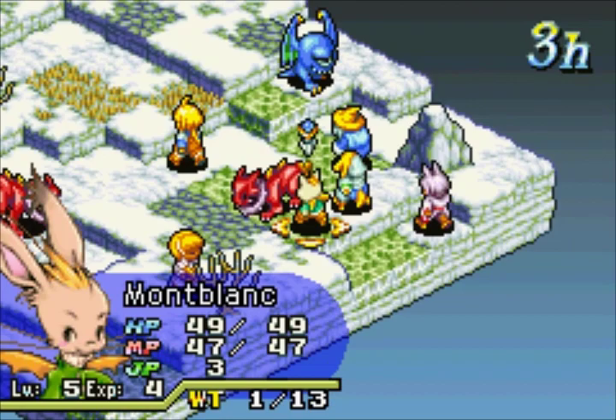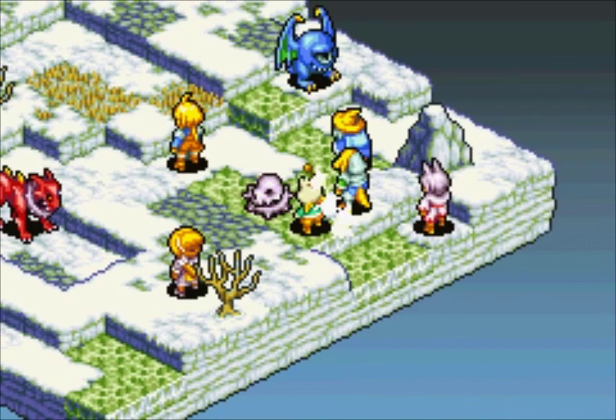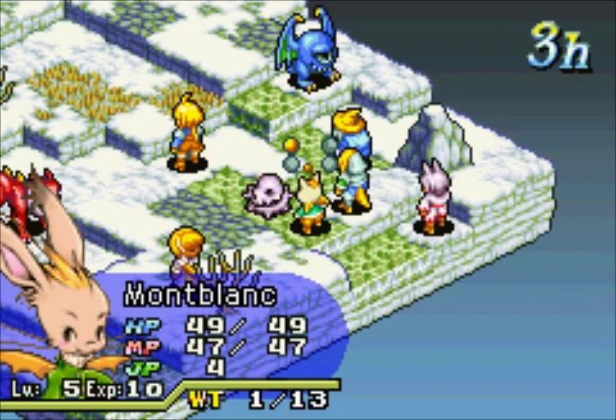Even though you can steal abilities in this game, you cannot steal blue magic unfortunately. The only way to learn blue magic is to get hit by it. Also, your name is Gelato — that's kind of adorable.